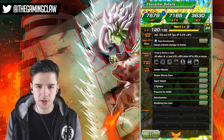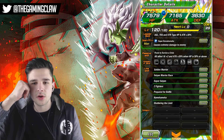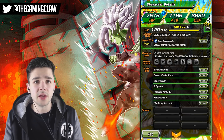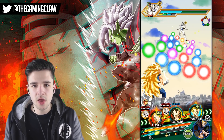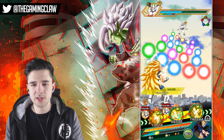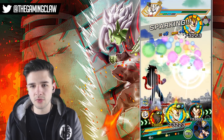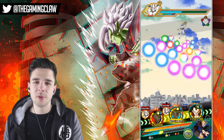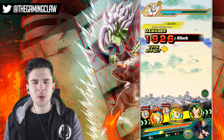He has Golden Warrior, Super Saiyan, same warrior race 2%, Fierce Battle, Prepared for Battle, Kamehameha, and Shattering the Limits. He is going to be a very good partner for a unit like Majin Vegeta. He has the Kamehameha link which is a fairly common attack link on an agility team depending on the units you're running. Prepared for Battle is one of the most common ki links on his team as well, so he has a pretty solid link set overall. He still gives two ki to all allies as well as that attack boost.